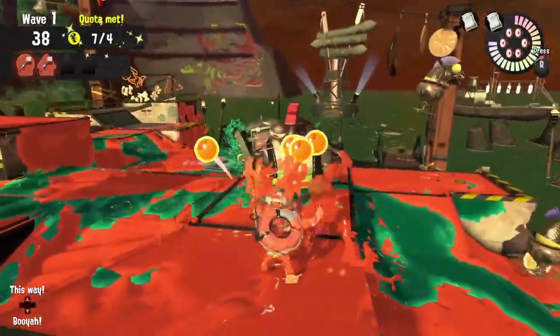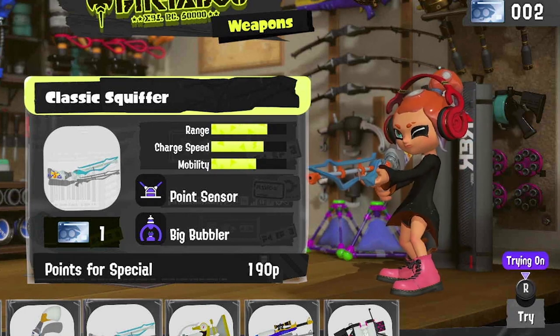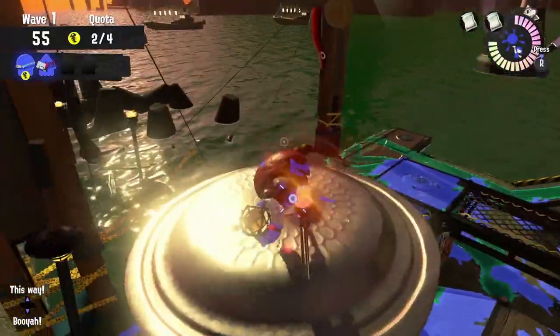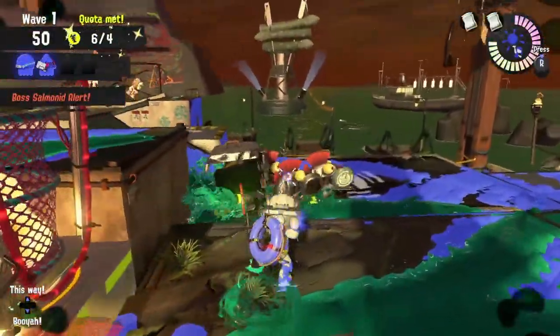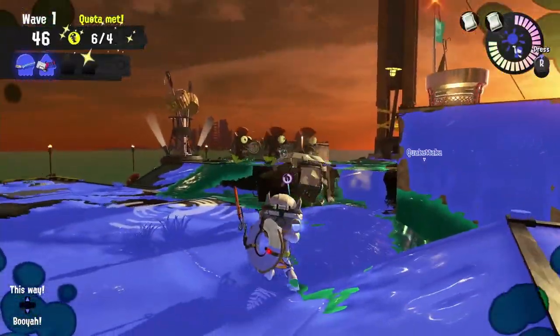Our third cooking utensil is the Classic Squiffer. It can be played pretty aggressively — since this weapon has a quick charge and piercing damage, you can easily charge it up, hop down to the shoreline, take out a lot of lessers, provide support taking out Cohocks, or easily take out a Steelhead for the Ink Brush.